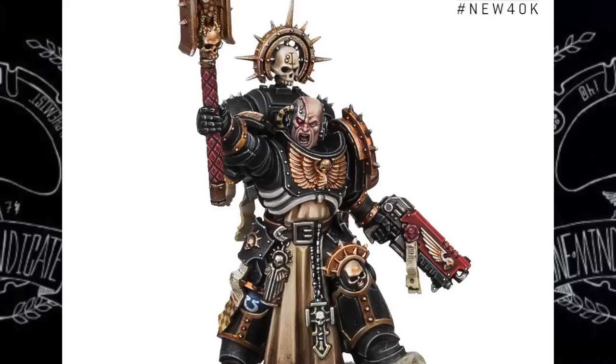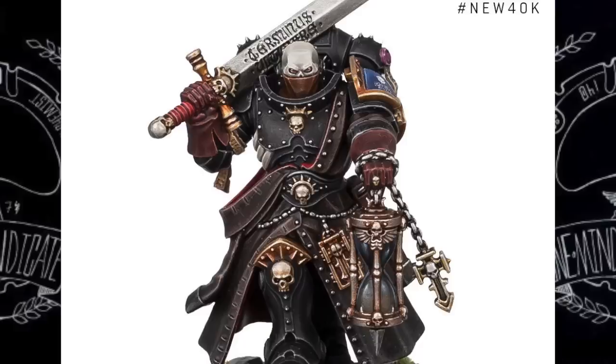Continuing on with the Chaplain — it's basic, but the model looks really great. One thing to note about all these models is they're all push-fit, so if you want more dynamic poses you'll have to chop and reposition parts. It's meant to be built quickly and put on the battlefield, which I hope isn't the norm going forward, but for this box set it's designed for fast assembly.